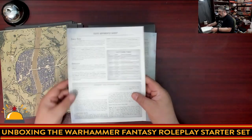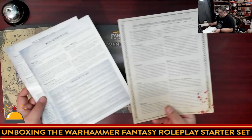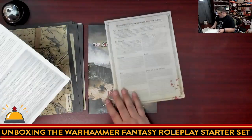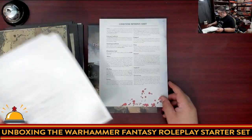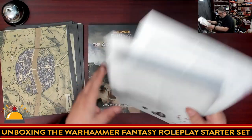Attribute and skill reference sheet — these are cool. Combat reference sheet. Conditions reference sheet. So instead of a DM screen, you've got these reference sheets that would be easy to pass around. Nice and thick. I dig this, I like it.